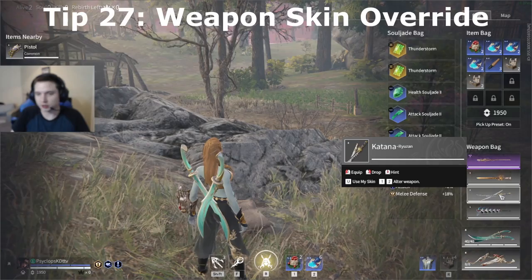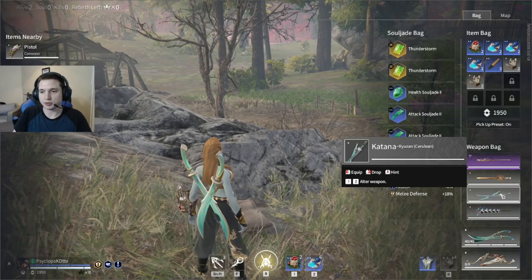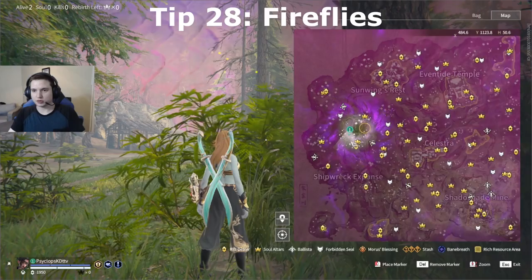If you pick up a weapon with a skin already on it and you want to use your own skin, there's a keybind for that. You can change the weapon skin from the one you picked up to the one you're currently using in your loadout.